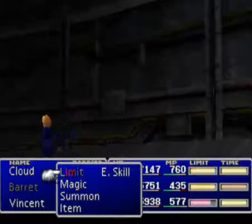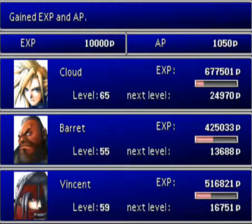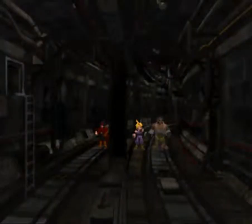Both Reno and Rude drop an Elixir, so that's one of the reasons I went over the top to make sure I got them - and they all give you a little bit of AP. I think I got all of them in that one. Level up Elemental - use it for a while until I really need it. So that's all for that one and I'm just going to adjust my setup.